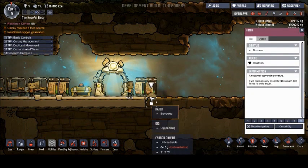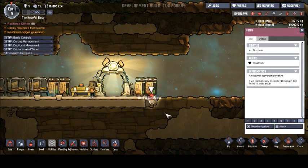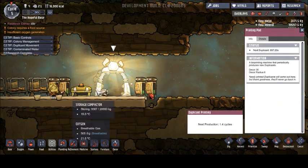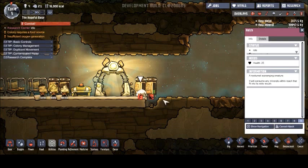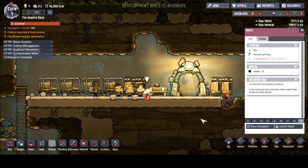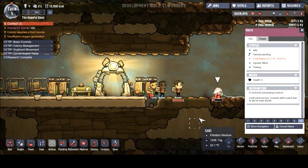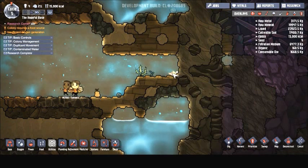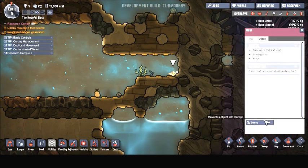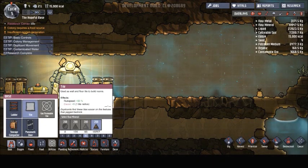There we go, we can finally take care of him. Thank you McNair — you will be rewarded for this McNair. Don't let him get away guys, he is eating our resources. We got some meat off him, so not too bad. At least our resources are safe for now.